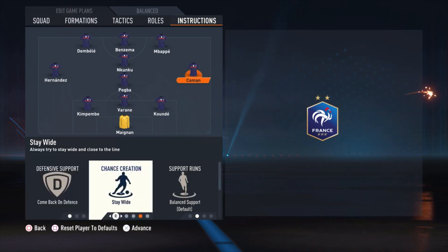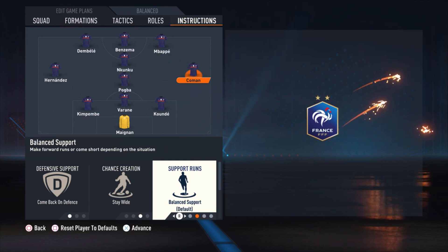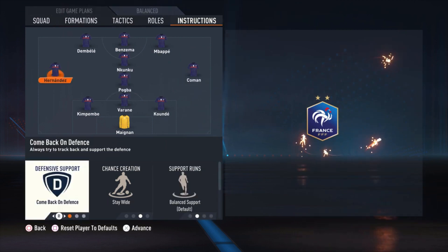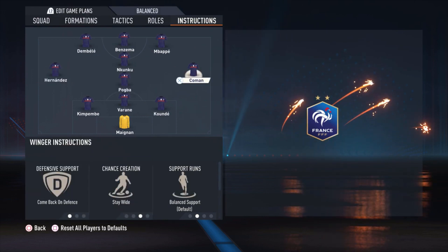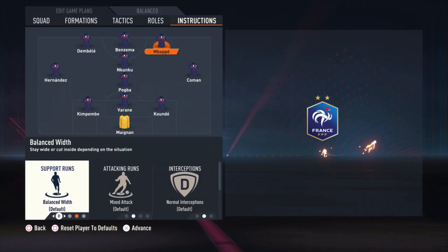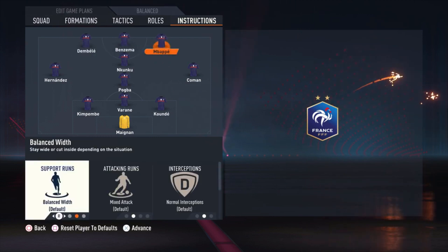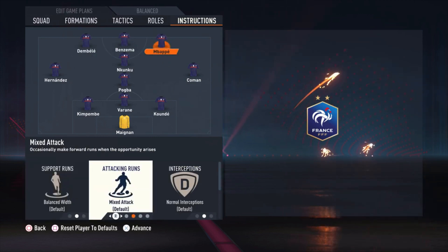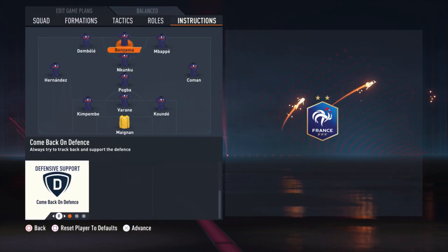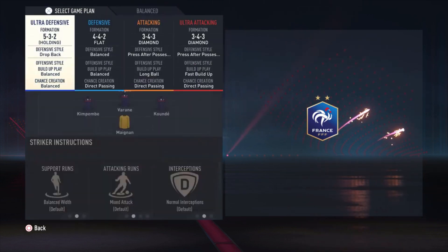Then we have Koeman: come back on defense, stay wide, balanced support — not going forward, because that would be a bit too much especially from the beginning formation. Hernandez: come back on defense and stay wide. Then Nkunku is just default. Mbappe is on get in behind. Dembele also get in behind. And Benzema is on stay forward. That is the only thing changed for him. So this is the beginning formation.